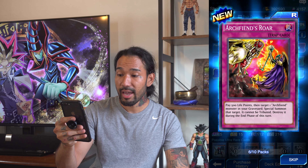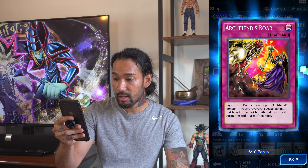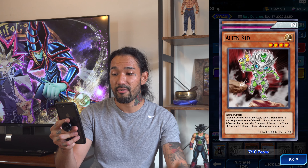Pack number six: Sound of Retreat — return monsters you control to the hand. Mookie Mookie King and Archfiend's Roar. All right, those are for an Archfiend deck.